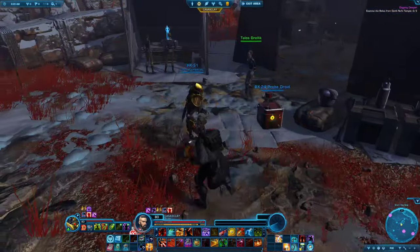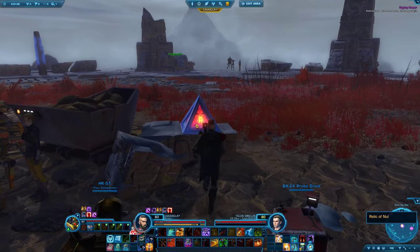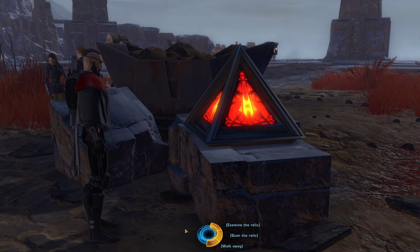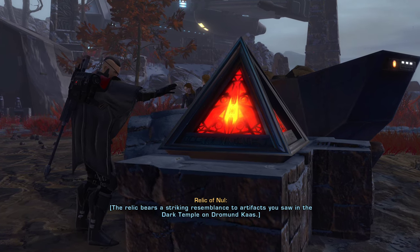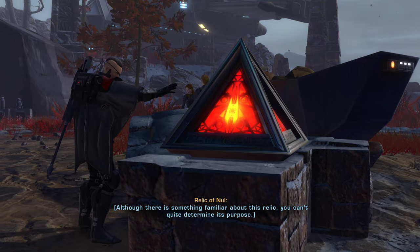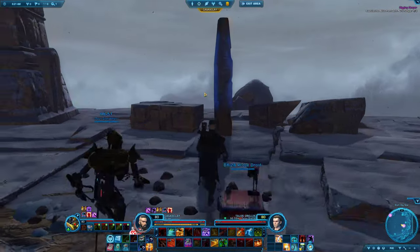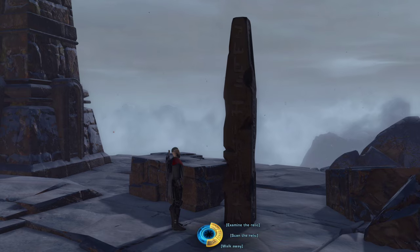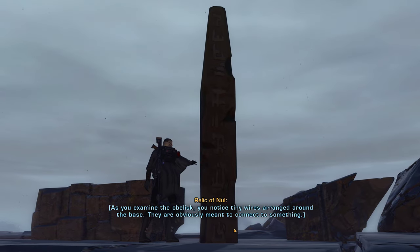That should be good. Let's investigate these relics. 'Relic vibrates with unseen energy.' Examine it — the relic bears a striking resemblance to artifacts seen in the Dark Temple on Dromund Kaas, although you can't quite determine its purpose. This obelisk was recovered from the ruins of the fortress — as you examine it, you notice tiny wires arranged around the base, obviously meant to connect to something.